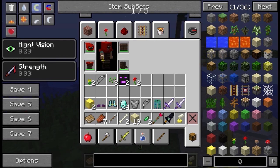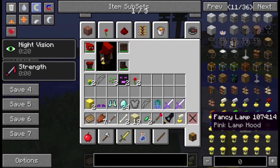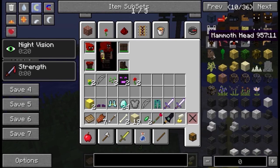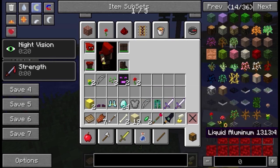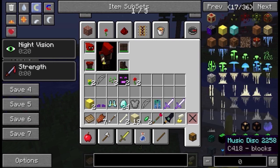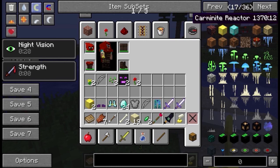In your hotbar — I know I'm not looking at it right now — but you can see your status like night vision, strength, and that kind of stuff. You can also see the health of your armor and so on. It's really cool.